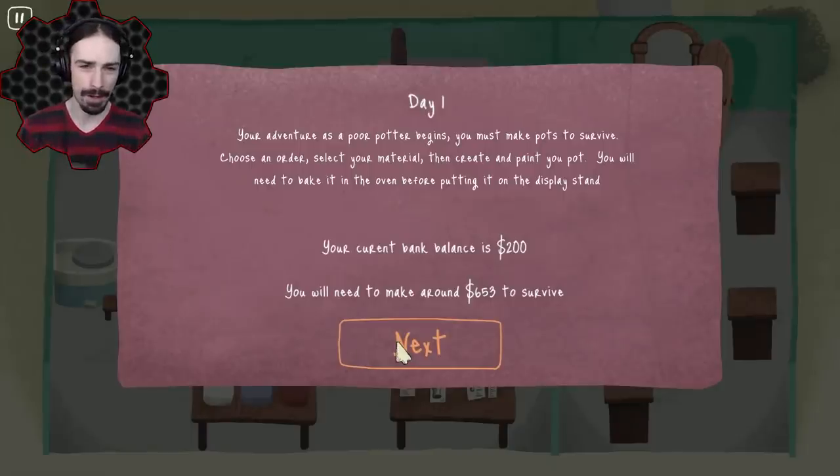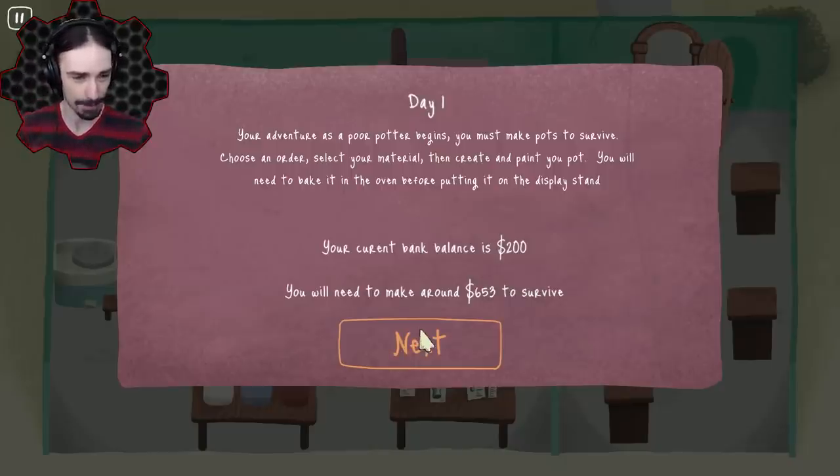Alright, here we go. Day number one. Our adventure as a poor potter begins. We must make pots to survive. Choose an order, select your material, create and paint your pot. You will need to bake it in the oven before putting it on the display stand. My current balance is $200 and we will need to make around $653 to survive. Man, I wish my monthly expenses were only $653 — that'd make this whole life thing a lot easier.